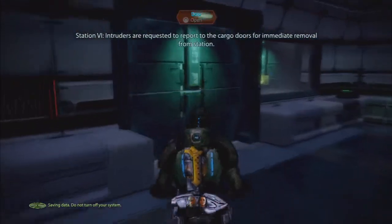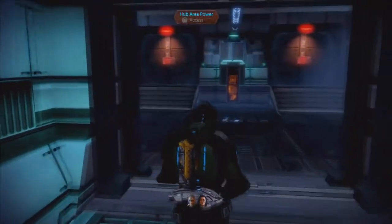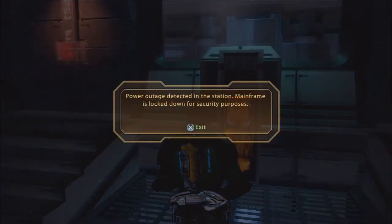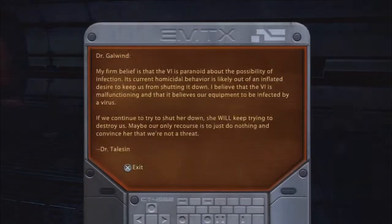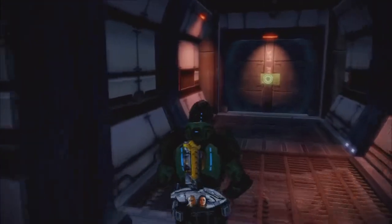Docking area power restored. The VI announces: 'Intruders are requested to report to the cargo doors for immediate removal from station.' Then: 'Intruder detected, you are not authorized to be in this area.' Room's locked down — great. Another PDA: 'Dr. Galwin, my firm belief is that the VI is paranoid about the possibility of infection. Its current homicidal behavior is likely out of an inflated desire to keep us from shutting it down. I believe the VI is malfunctioning — it believes our equipment to be infected by a virus. If we continue to try to shut her down she will keep trying to destroy us. Maybe our only recourse is to do nothing and convince her we're not a threat. Dr. Taleson.' A paranoid VI — fantastic.